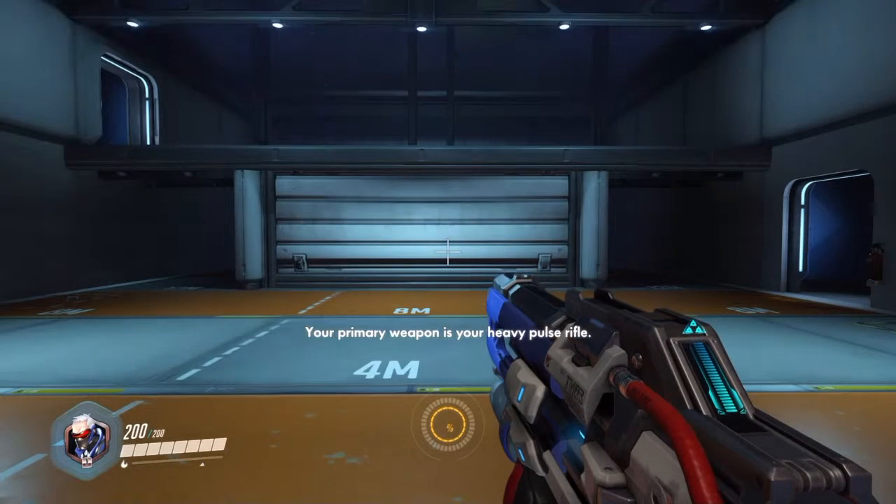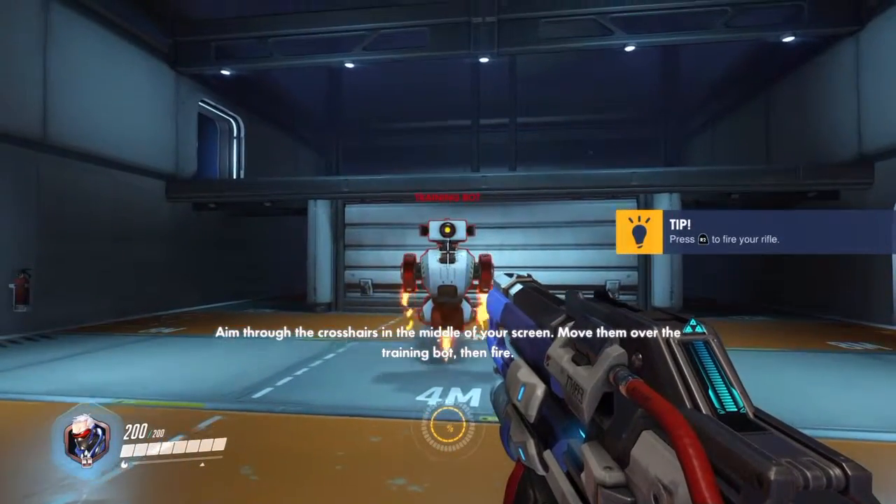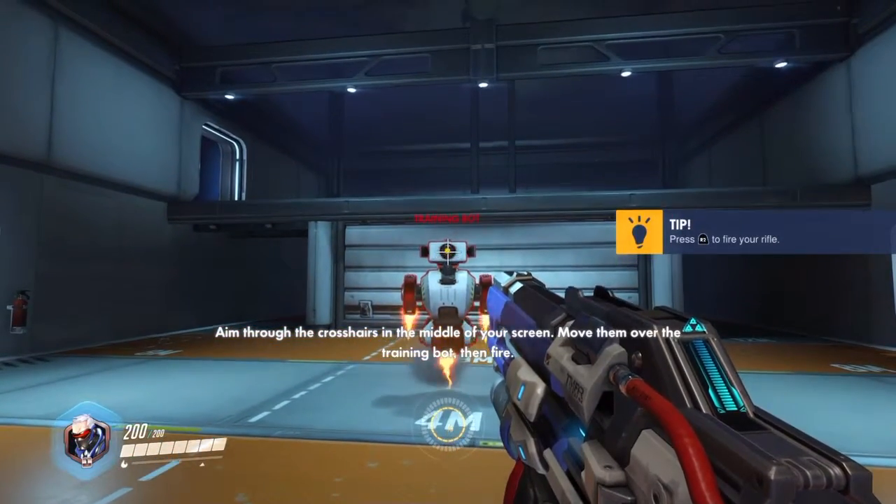Your primary weapon is your heavy pulse rifle. I'll get you something to shoot at. Aim through the crosshairs in the middle of your screen. Move them over the training bot, then fire.